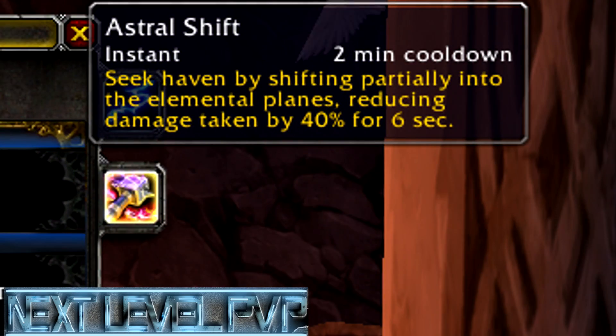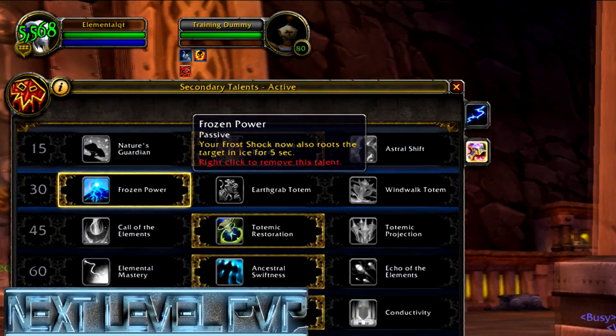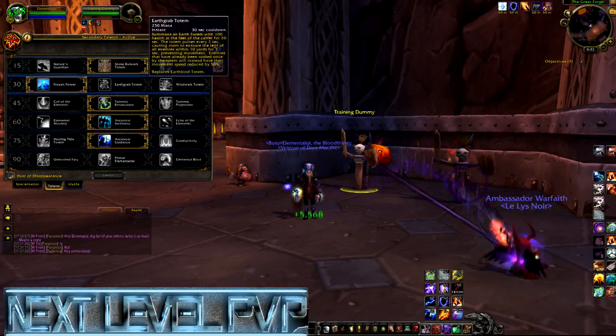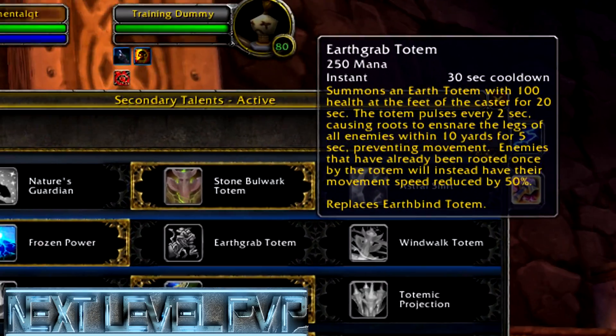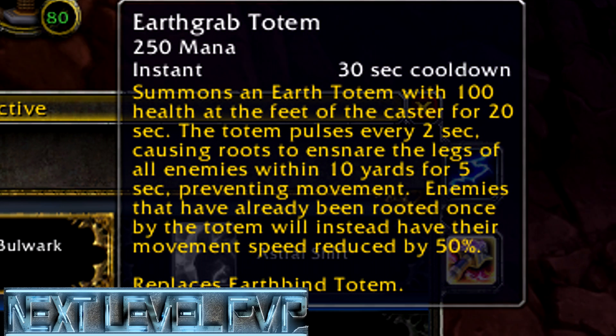Astral Shift is one that a lot of Enhancement Shamans will probably use as well — you take 40% reduced damage when using it. Frozen Power lets you use your Frost Shock and it roots any targets in front of you, though it has to be a certain distance for that to work. You can also use Earth Grab Totem, which is pretty cool — it literally roots everybody around you.